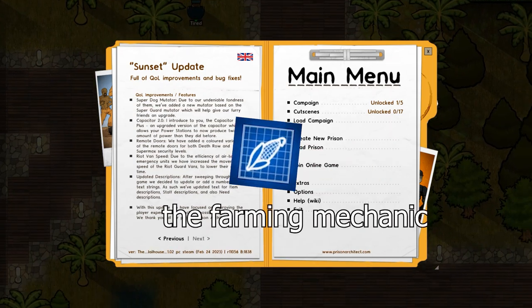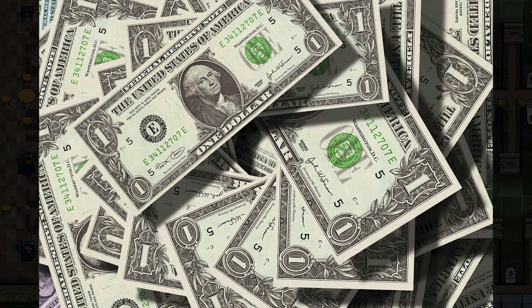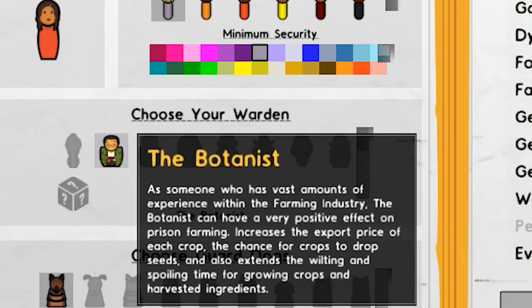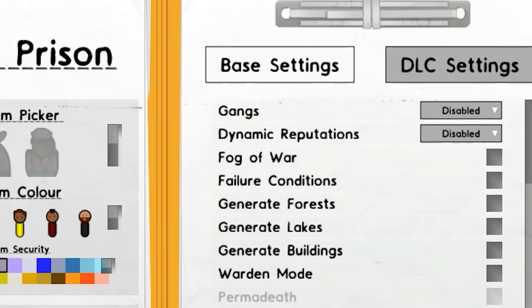Today we're going to be exploiting the farming mechanic in Prison Architect. By the end of the video you'll be able to make a very profitable farm in this beautiful game. It's important that we pick the botanist here because they improve the export price of the crop and increase the chance of crops dropping seeds.